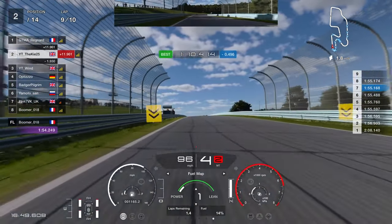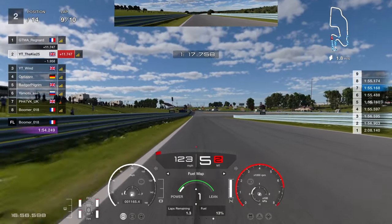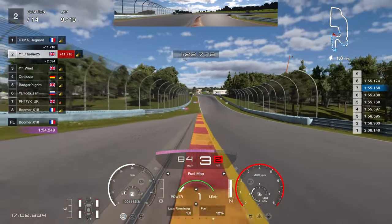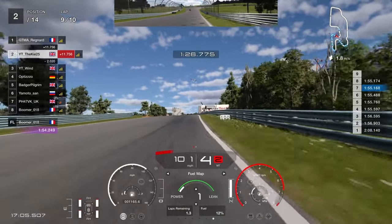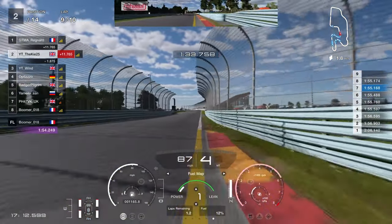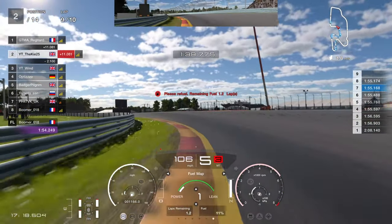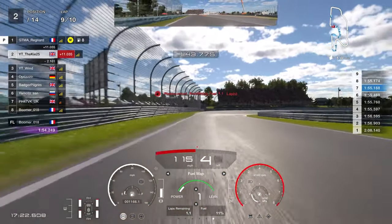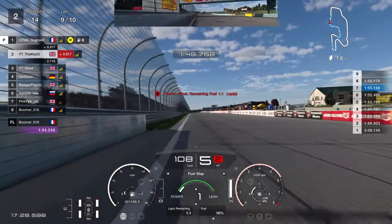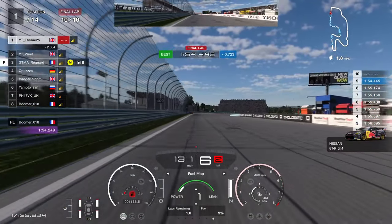You want to hug the inside but with short shifting it does naturally understeer. For the right-hand corner, brake just past the 200 board, rotate it in third gear, use the curb on the left on exit. For the next corner, brake just before the 100 board — be very patient on the throttle before getting power down as you can easily understeer into the barrier. Up to fifth gear, turn in just before the 100 board, just a tiny lift or slight brake input to coast through. Brake just before the sign on the left into fourth gear, carry the speed over the line.